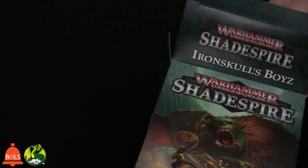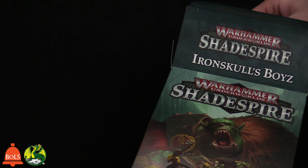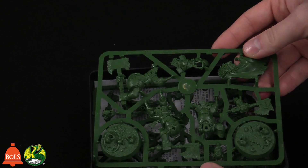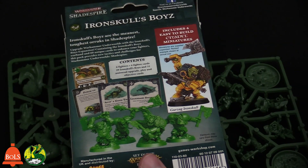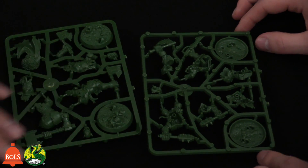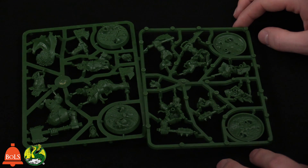Let's take a look at the orc warband — the Iron Skulls Boys. The Sepulchral Guard has seven fighters but you only get four activations a turn. Having seven gives you more board control, better support, more attacks, and you can take more losses — they're not as tough but there's more of them. Meanwhile, the orcs have only four fighters. So basically you're activating each one once per turn. If you lose guys, you have extra activations, so each fighter needs to be a bit tougher.